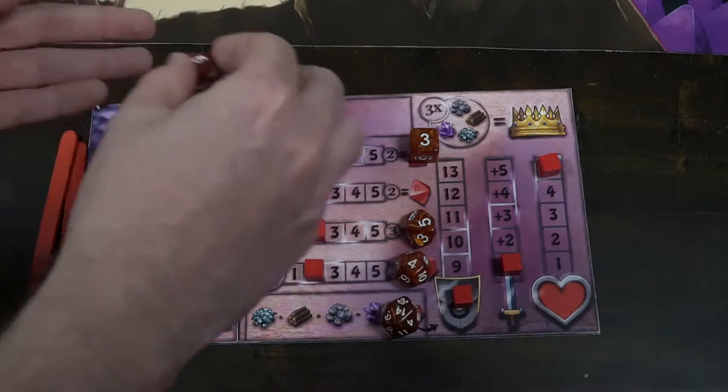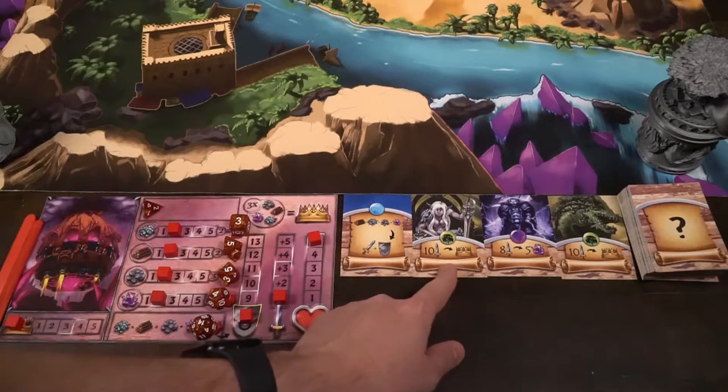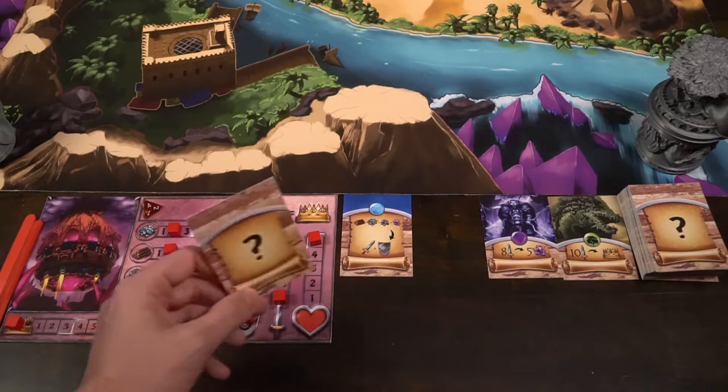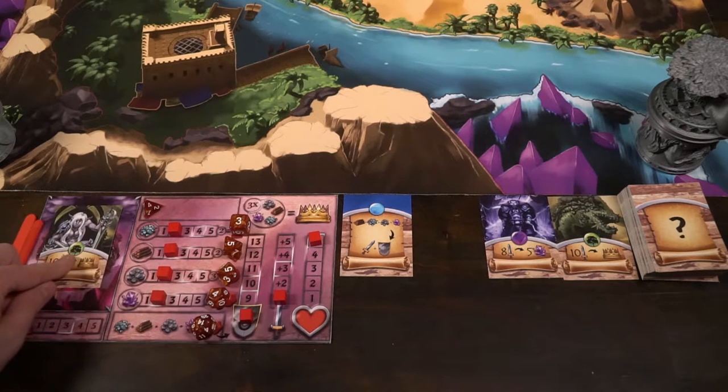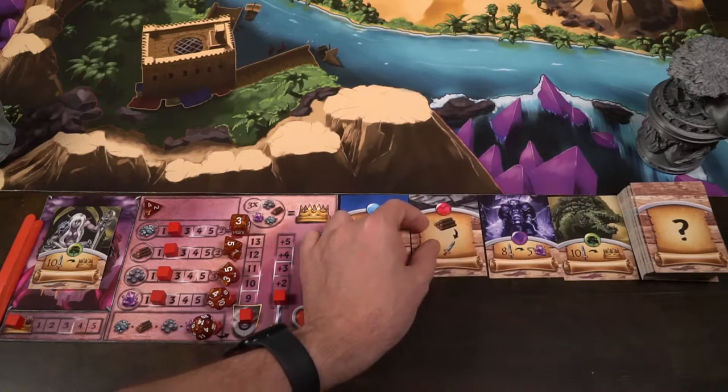After you set up your dice tower, game board, and the main map, you're ready to begin Ta Wars. Playing the game is quite simple. There are four phases in a round, and each player takes part in each phase. The first phase is the quest phase. You're going to take one quest from the quest display — there are four quests out, you choose one — and place it face up in front of you. Each player does the same in turn order.